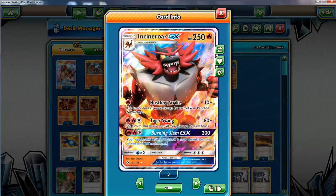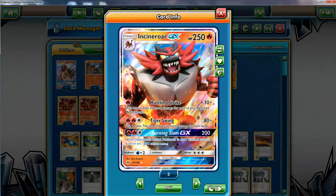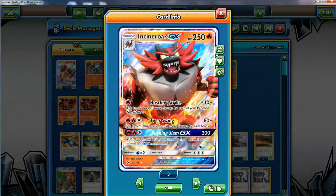Two good attacks. The retreat is pretty big, but we're gonna take advantage of that. The important thing is that since it's a Stage 2, this guy has 250 HP, which is something that's very good.